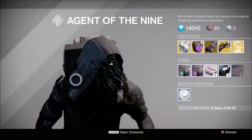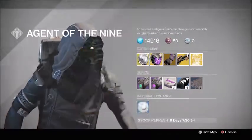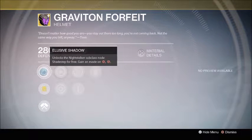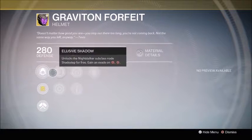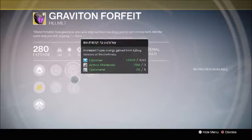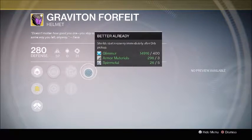For the Hunter, we've got the Graviton Forfeit. The exotic perk, Elusive Shadow, unlocks the Nightstalker subclass node Shade Step for free — so you can run Keen Scout or Predator without having to give up your Shade Step. You've got Intellect and Strength, which is not bad for the Hunter at all, plus Inverse Shadow again, Heavy Lifting, and Better Already.